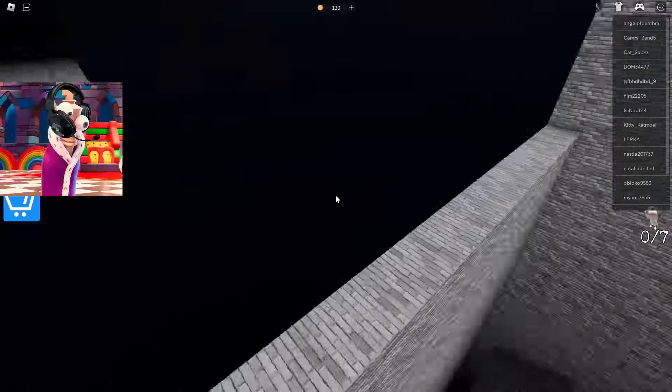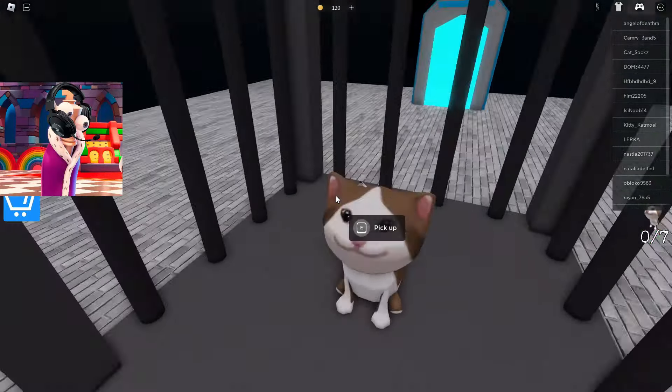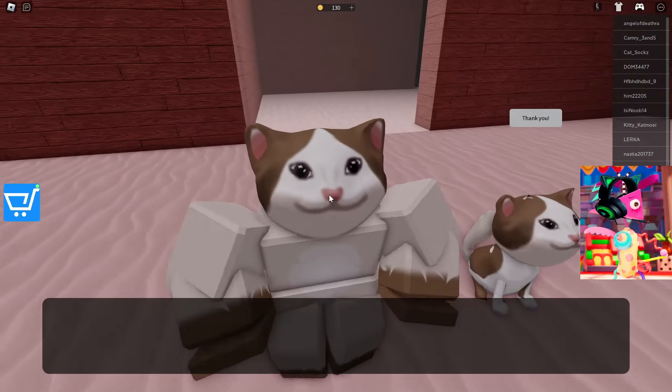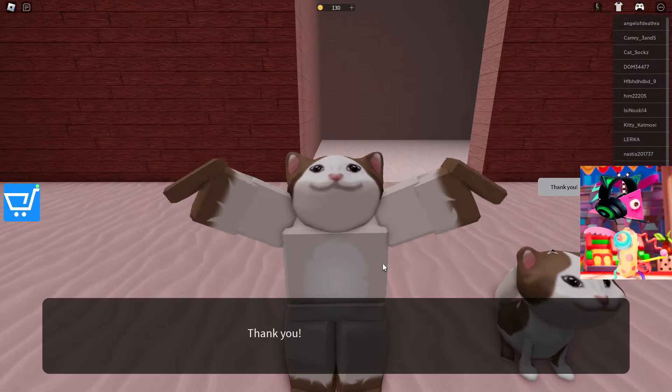I can already see the end of this obby. We've arrived. Let's save this kitten now. Hello, Mr. Kitten. Now you are coming with us. We will take you to your mother. We delivered our first kitten. The mother of the kittens thanks us and tells us that we have six more kittens left to find.